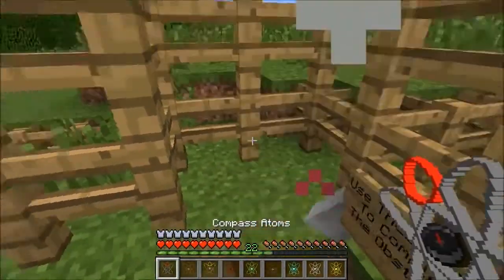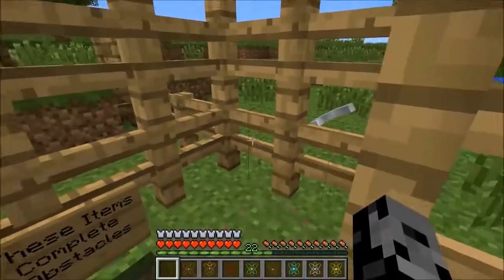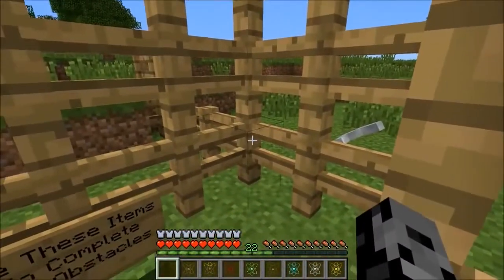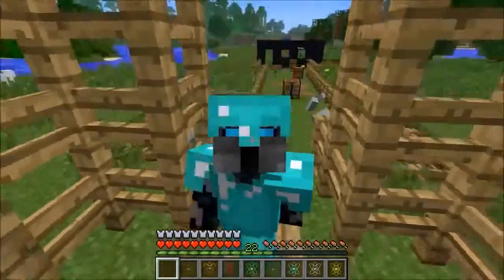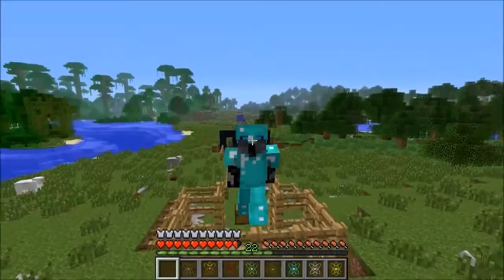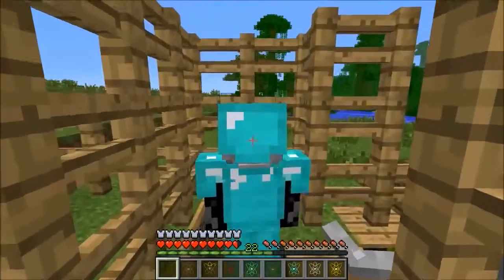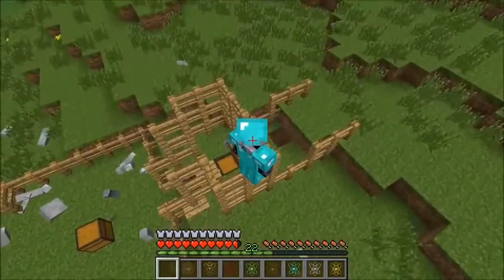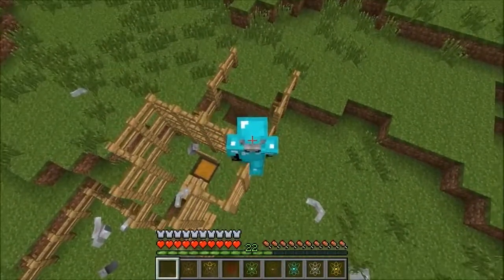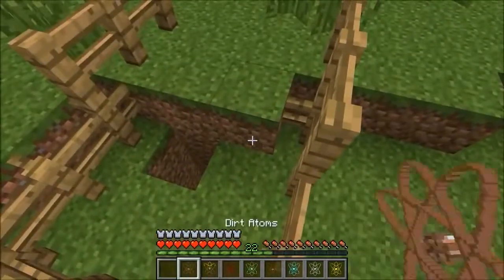The compass atoms are really cool - right-click it and you can walk up anything. Check this out: you can walk up five blocks without jumping. That is so cool, awesome for traveling around your world.